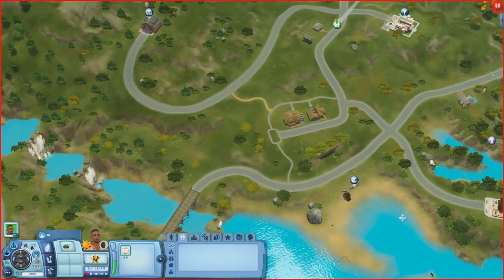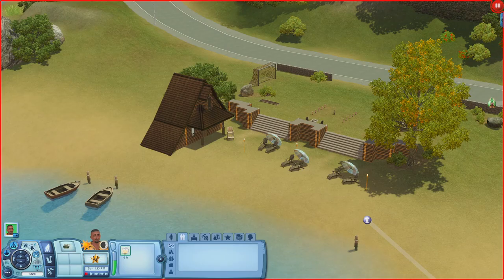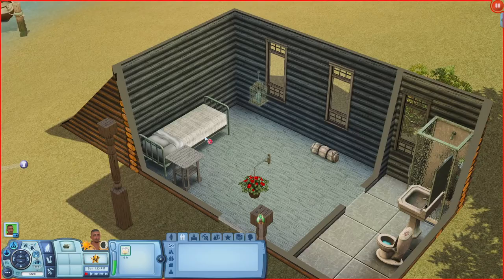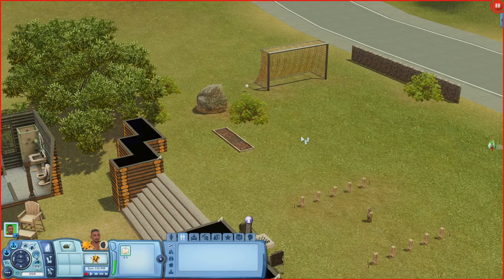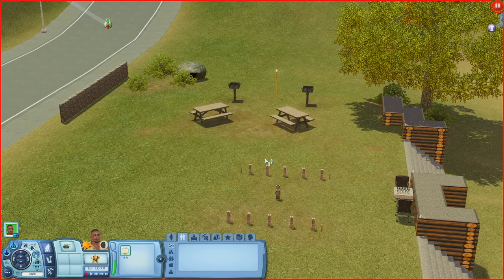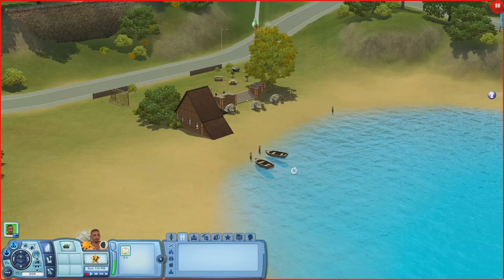Now let's check out Playa Del Sol, a beach lot. There are lounging areas and a lifeguard stand. Inside the A-framed building there's a bed, sleeping bag, and bathroom. On the beach there are hot coals, a baton pass game, a chess table, a soccer goal, and grills and picnic tables. Sims can definitely come here for beach activities.